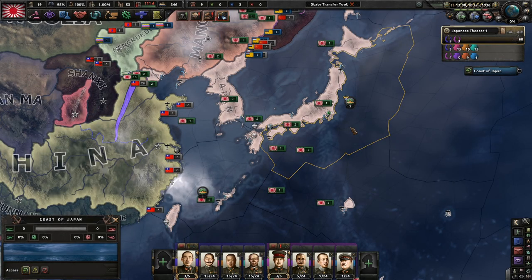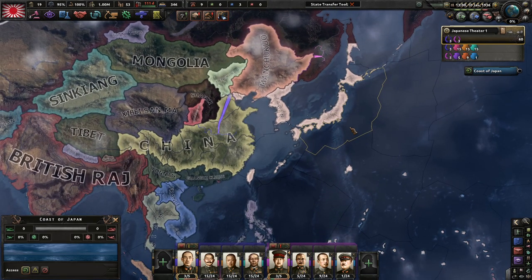Greetings my friends, I'm Mr. Mokelover, and thank you for joining me here at the start of a new campaign. We're playing Japan in vanilla, and we have this special mod called Expert AI 4.0. It's been recommended to me to play using that mod just to see what would happen. I chose Japan in base game to try it out.